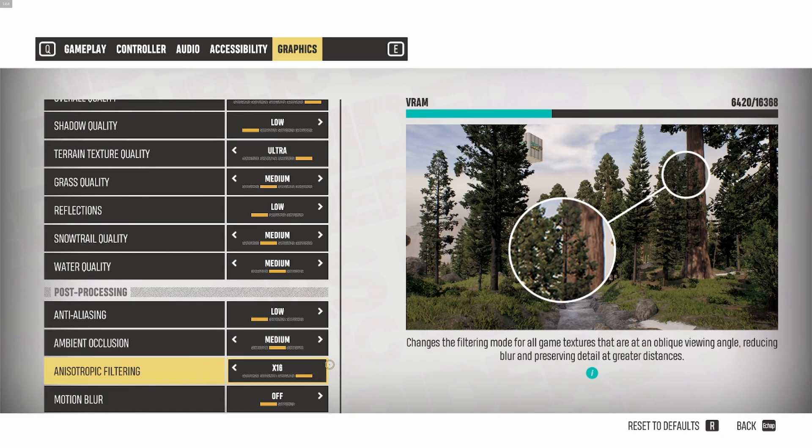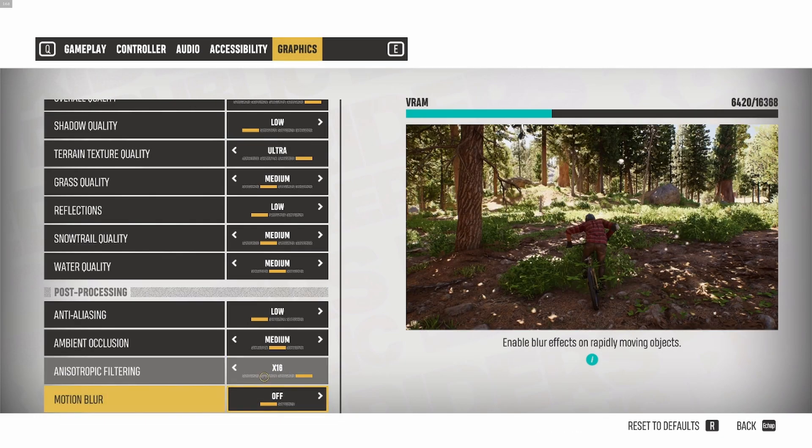For anisotropic filtering, if you have a decent GPU you can run x16 easily. If you're running this game on a laptop with an integrated video card, definitely go with something like x4. But normally it should not be an issue. The last setting is motion blur — I remove motion blur. I hate this effect in any game. It won't give you more FPS, but you don't want the blur effect when you move rapidly. Just remove motion blur — it will help a lot with your visibility.